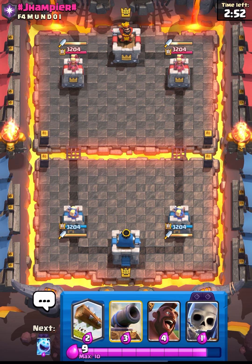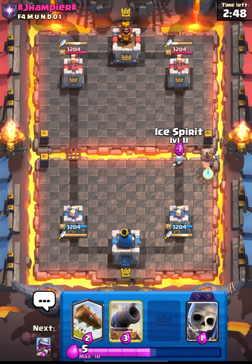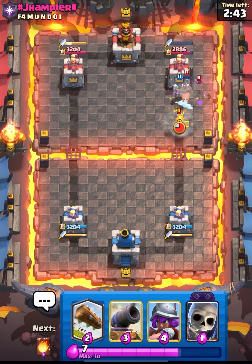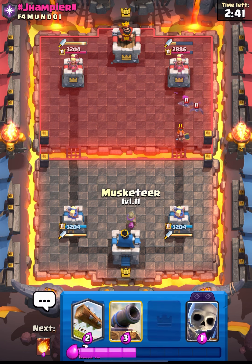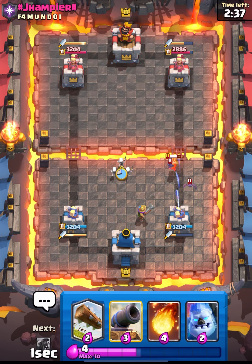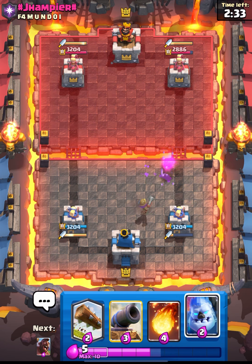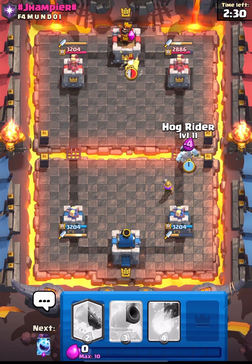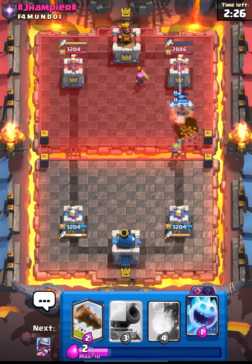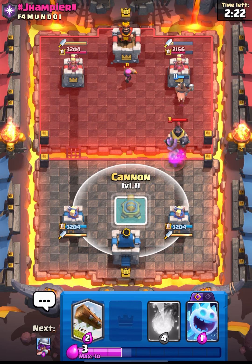We're in the next match and we have hog in our first hand. I just want to show you how bad hog is when we play it naked against Dagger Duchess — it just gets one shot, and that's crazy. Dagger Duchess is so good on defense. Let's go in with hog and ice golem — this guy is running a meganite deck and this is going to be an easy one for us.